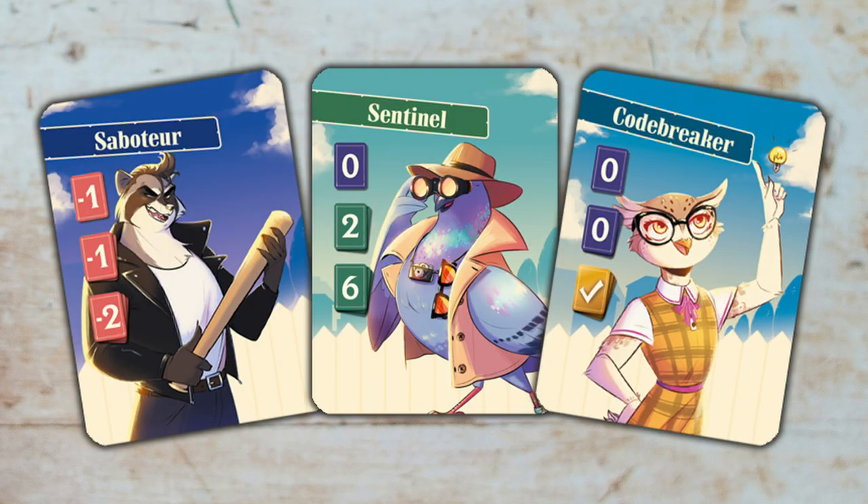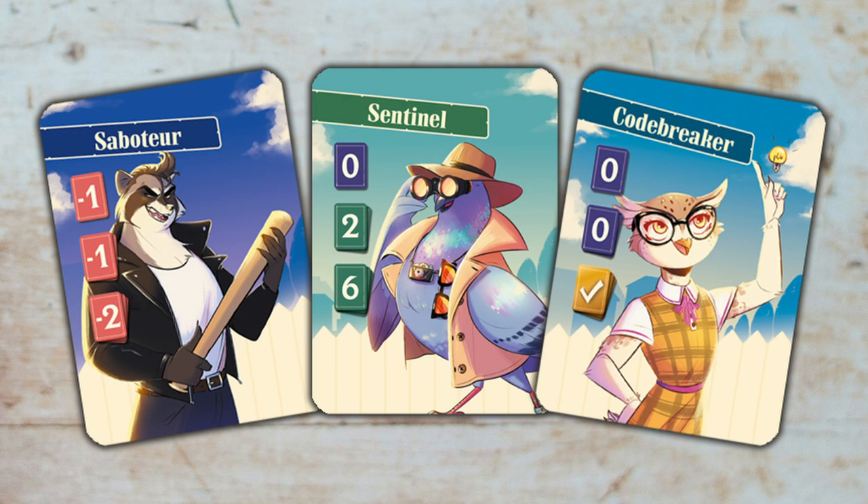You win the game by catching your opponent — you can either land on their space or go past them, or if you have three code breakers. But you also lose the game if you get caught, and if you have three of the daredevils. The cool and interesting mechanic that I'm loving about this game, though, is how the set collection works.